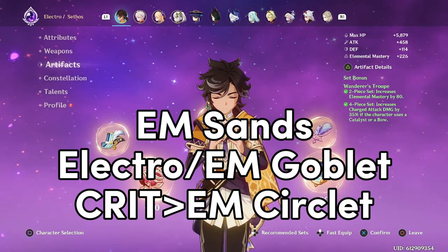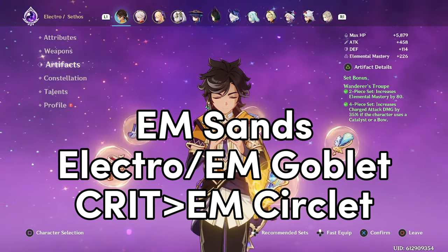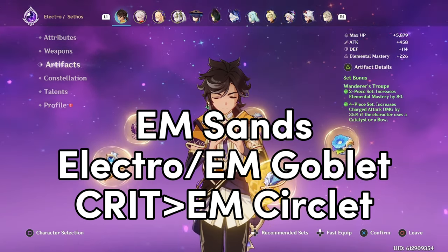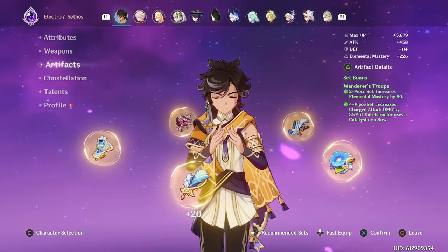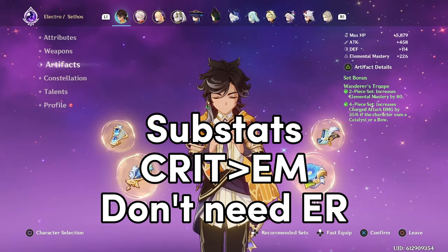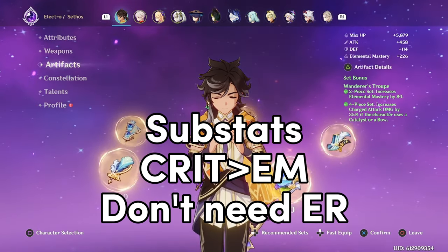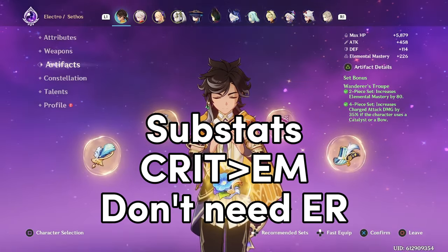For the Circlet, Crit Circlet is always better than EM, but if you are playing Quickbloom and happen to have a high Crit Value EM Circlet, it will be as good as a Crit Circlet. For the substats, prioritize Crit, then Elemental Mastery. Sethos does not need ER substats, even if he is solo Electro, as his skill restores 12 energy to him and he does it twice per rotation.